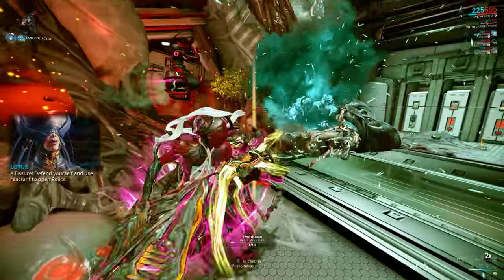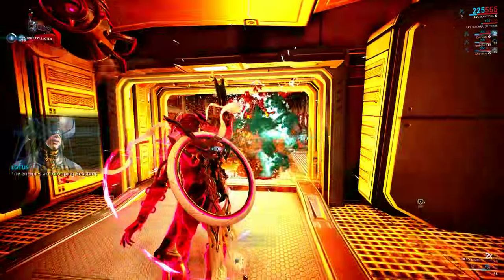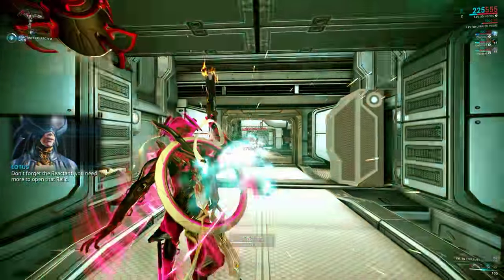A fissure! Defend yourself and use reactant to open relics. The enemies are dropping reactants. Don't forget the reactant — you need more to open that relic.